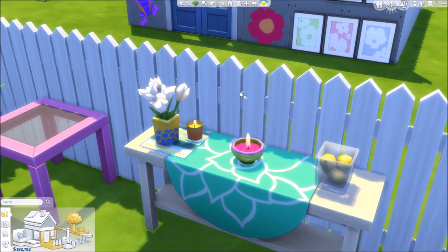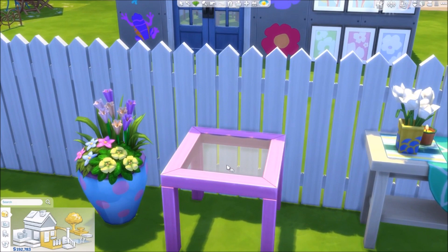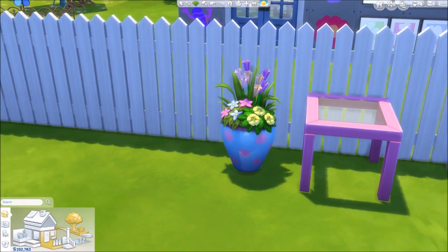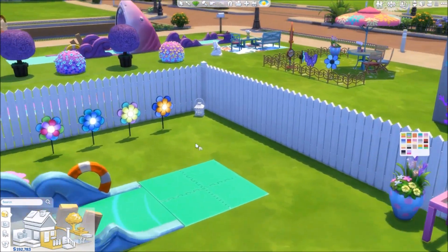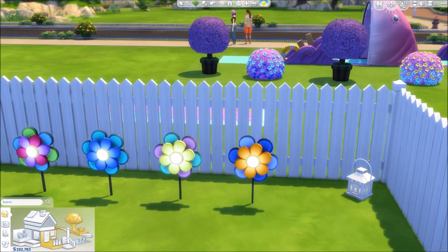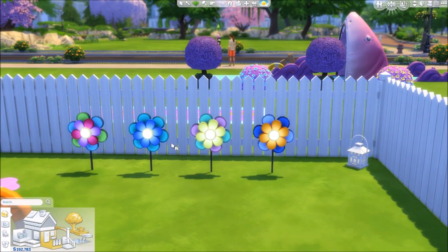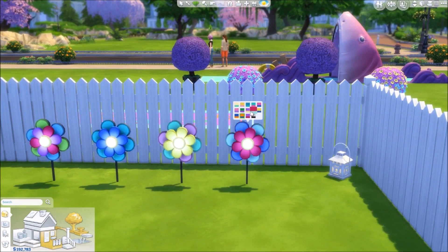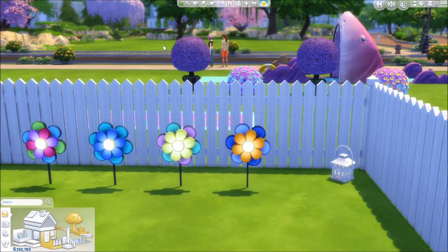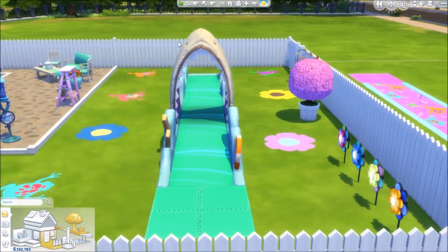There's a little table over here that comes in lots of different colors — you can never have enough little tables. Then we have another plant. And this one looks like a little ladybug — so cute. Over here these flower decorations actually spin. My mom used to always have these in the garden when I was little, so I'm glad they're in the game. If you arrange them in a certain order they make a pretty cool shape.